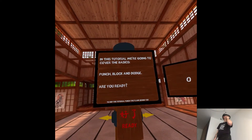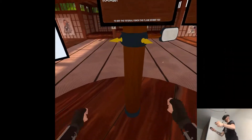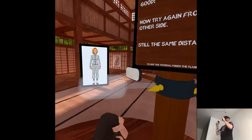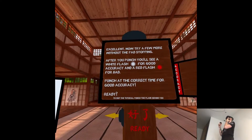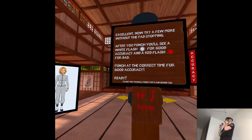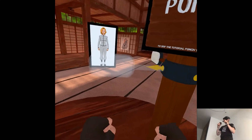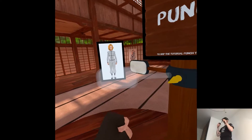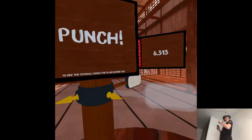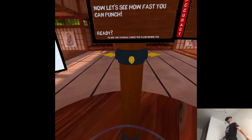In this tutorial we're going to cover the basics: punch, block, and dodge. It's kind of far away and I don't want to hit myself. Wait, maybe I'll re-center here — that will help. White flash for good accuracy and red flash for bad. I have to adjust the re-centering at some point.